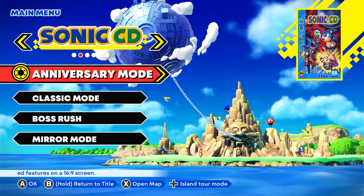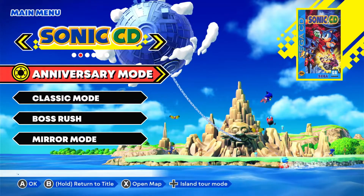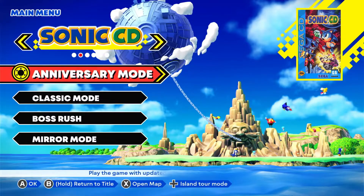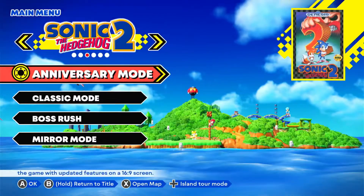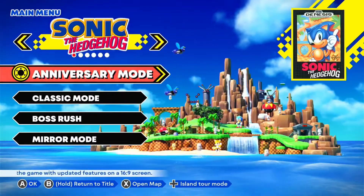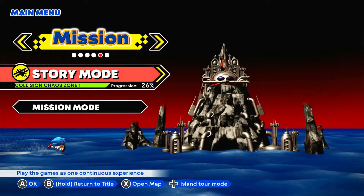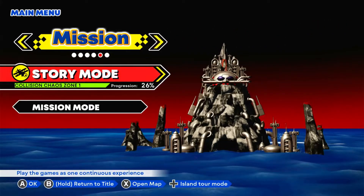Dr. Eggman, as you can see here, has taken over, so we have to stop him. He also has Metal Sonic on his side and he captured Amy. So basically, we're going to do the second zone in Sonic CD today in the story mode: Collision Chaos Zone.